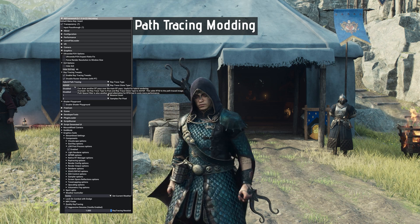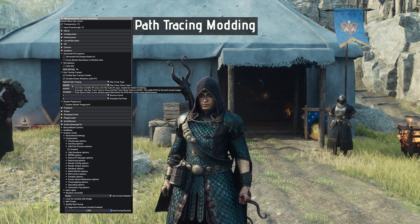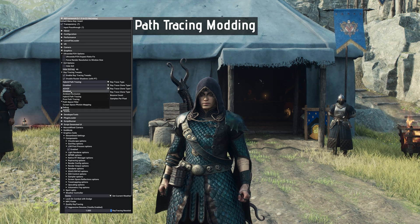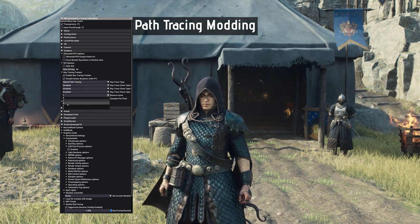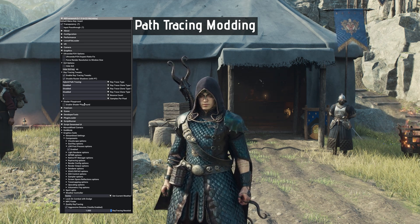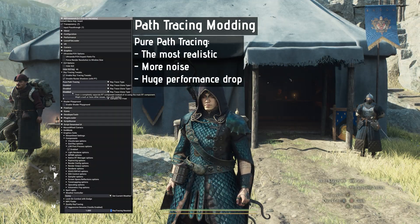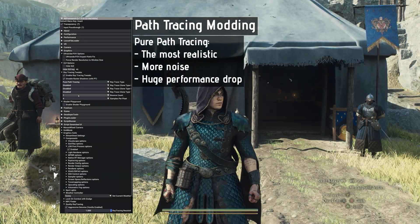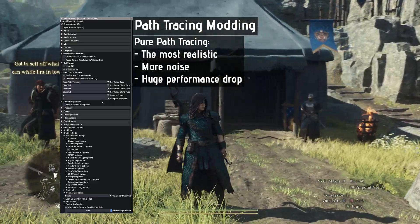The noise can be really distracting in dark areas like forests and rooms where light meets shadows. It's less obvious in open terrain, especially in sunny weather. Pure path tracing is the most realistic-looking option, but also the heaviest on performance — it adds even more noise than hybrid path tracing.